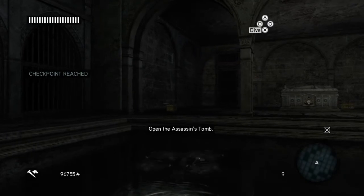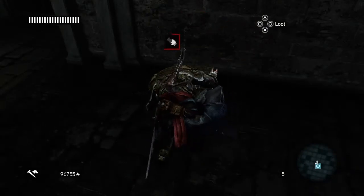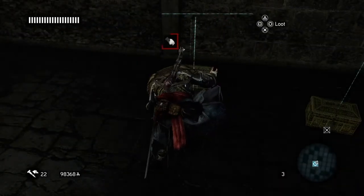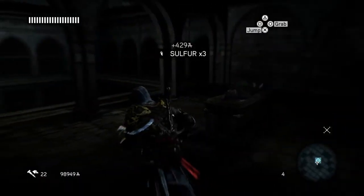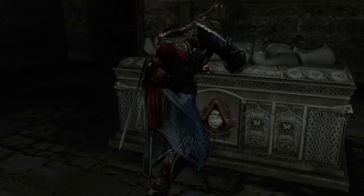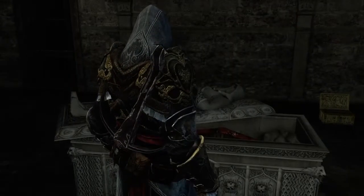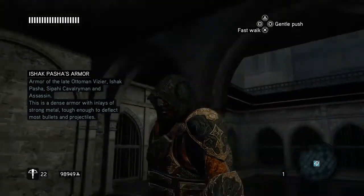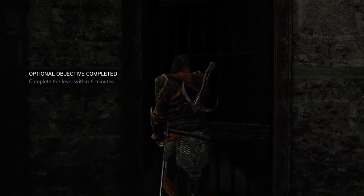Climb out, and you'll find three treasure chests before you open the tomb — there's one, there's two, and there's the third one. Now you can open up the tomb, which is like one of the Assassin's tombs in Brotherhood. And we get the best armour in the game — a bit late, but we get it. It's Ishkar Pasha's armour, and it looks pretty cool. And now we can leave the area, and we get the optional objective completed as well because we did it in under six minutes.